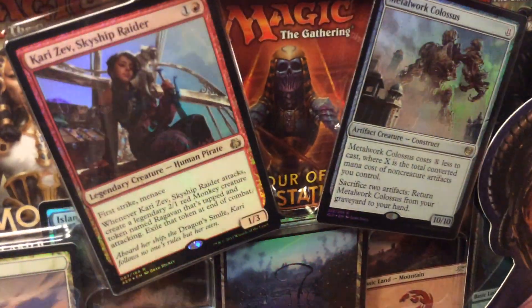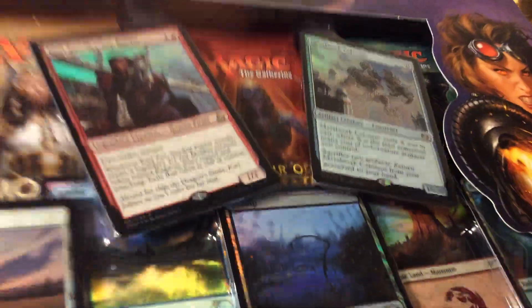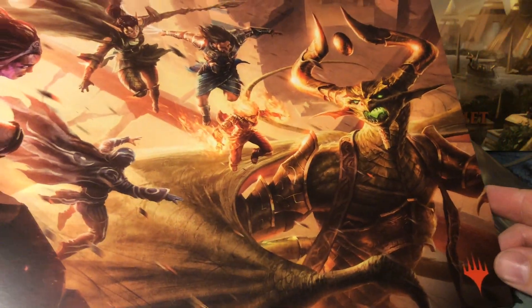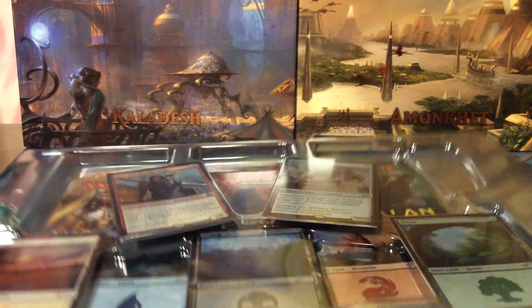These are all boosters from standard sets currently, with two promos also from standard sets — Kaladesh block. First of all, the thing that really falls out of the box is a poster: the Gatewatch trying to defeat Nicol Bolas. It's white-backed so you can hang it on your wall or frame it.